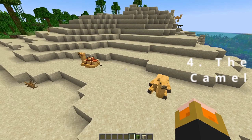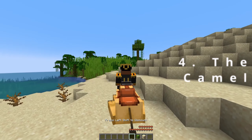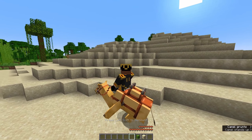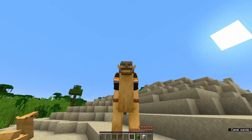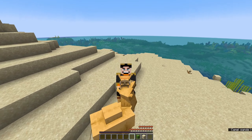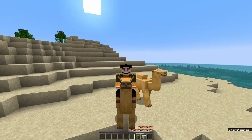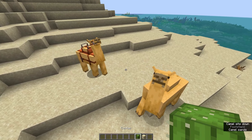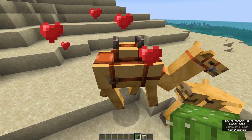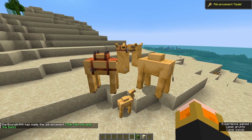Coming in at number four we have the camel. The camel is a new passive mob found in desert villages, and it can be saddled and ridden by two people at once, which is a pretty cool feature. The camel is tall enough that riders cannot be reached from the ground by harmful mobs, which is another huge plus. They're bred using cactus, which is also how they're tamed so that the player can ride on them.